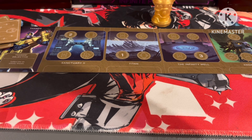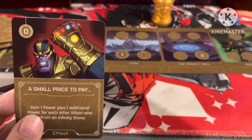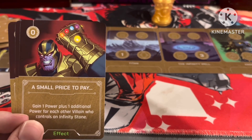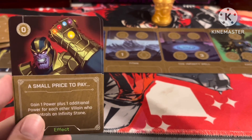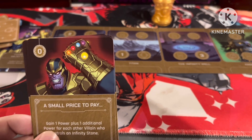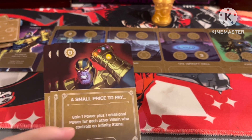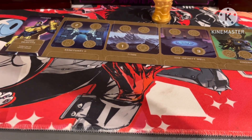Then we have three copies of A Small Price to Pay — Thanos looking menacing with all six Infinity Stones. Gain power plus one additional power for each other villain who controls an Infinity Stone. With four players max and two minimum, you're going to get a lot of power from this card, which is perfect because you need it to pay costs.